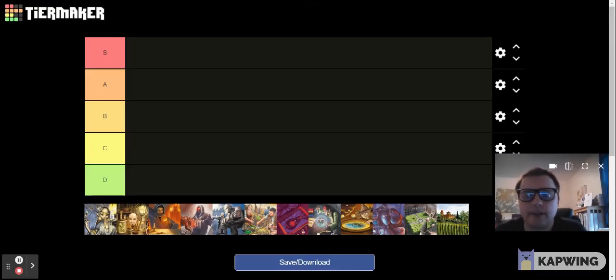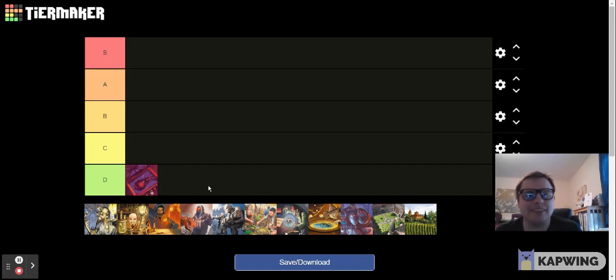Today I am presenting my tier list for Alchemy, once again, based on Thunder Dominion. Let's get things started. Now, Transmute, of course, has always been the butt of jokes with this set, but really the worst card in Alchemy has always been Philosopher's Stone.